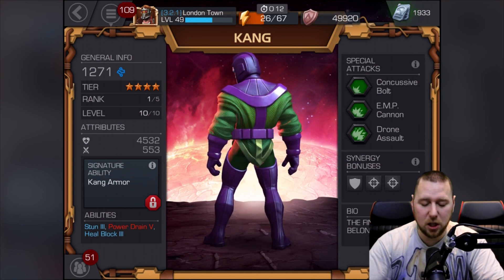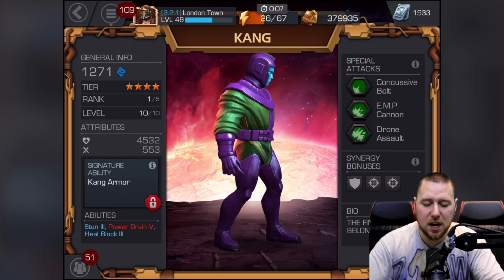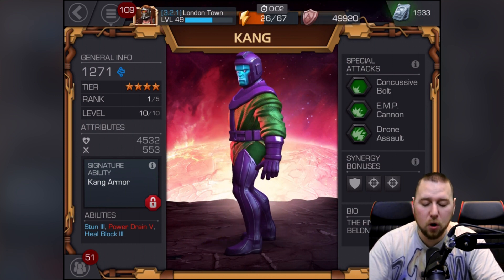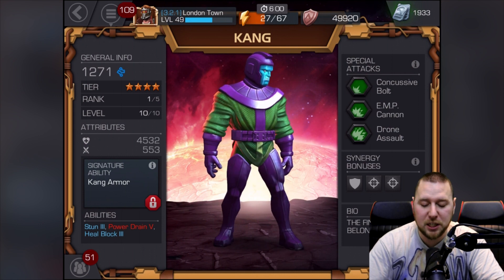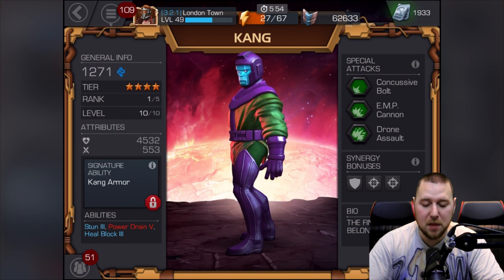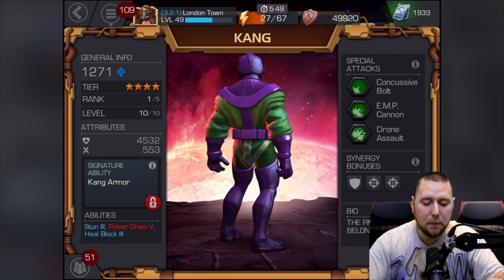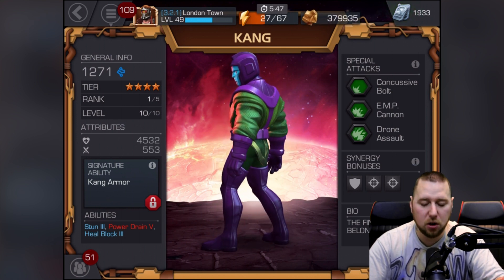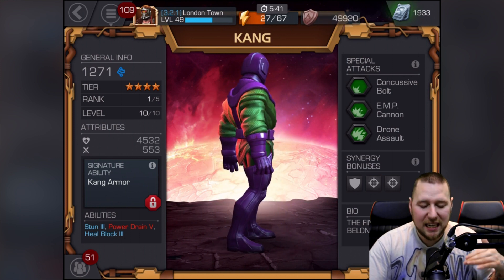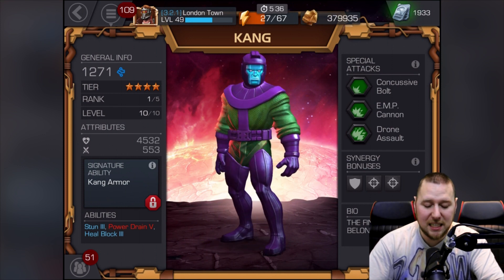My character ratings went sky high - it was absolutely insane. His overall rating right now is 1271. His health is 4532 and his attack is 553. They're actually pretty decent - I'd say average. He hasn't got super high health or low health, no high attack or low attack. He's literally right on average.